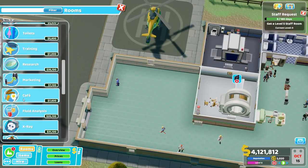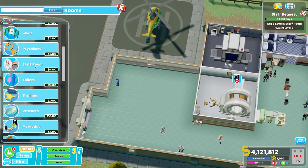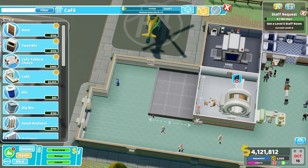Because the cafe is so stupidly large — the minimum size is five by four — that's probably one of the cafe's greatest weaknesses: this gigantic footprint. You can't really sneak this thing into little nooks and crannies the way you can a staff room or other rooms. But there is a method to the madness of using cafes. We're gonna do the bare minimum here, five by four, like so.